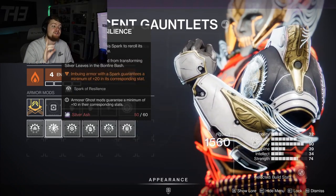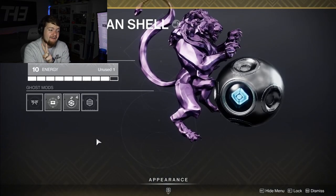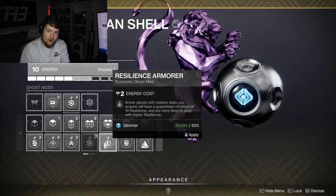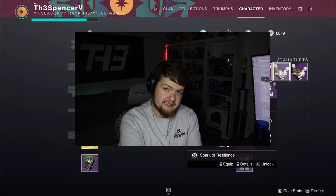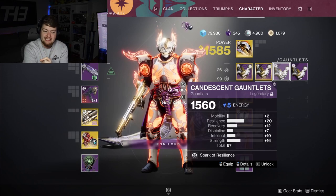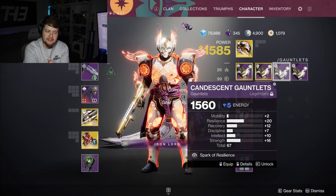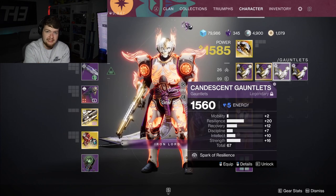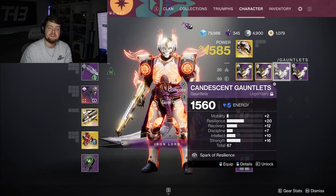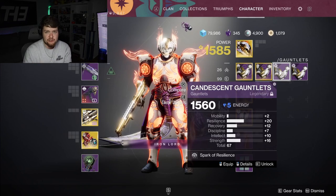Here is where it gets crazy. Not only can you dictate a single stat of plus 20 with your Spark, you can dictate a second stat of at least 10 using your Ghost mod — you can pick between any of the six stats to require that armor to give you at least a plus 10. For example on these arms I sparked Resilience for an automatic plus 20 minimum and forced it to give me at least plus 10 in Recovery, which forced Mobility into a plus 2 since the top half maxes out at 34. You can just keep rolling this armor until you get the exact distribution you need.